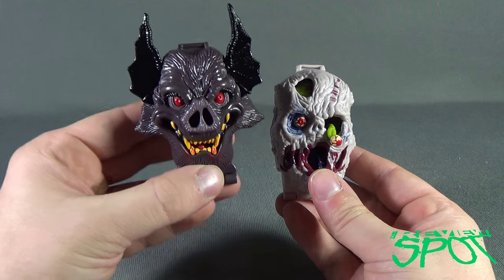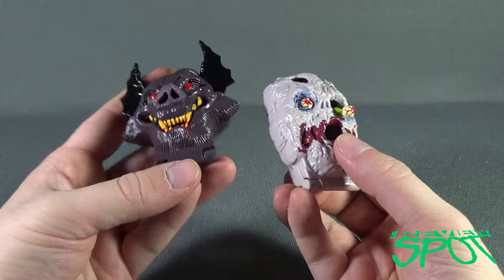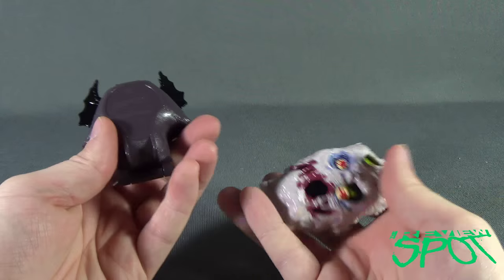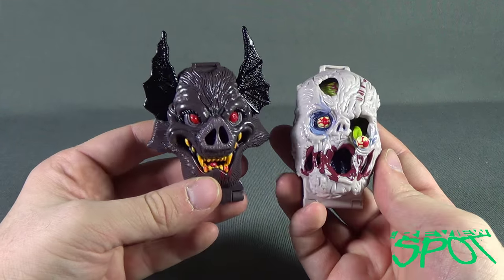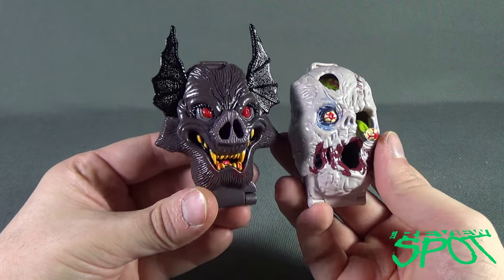Easily not one of my favorites from the horror heads. Even color-wise, Nightwing just blows Zomboid out of the water. But still, they're fun little collectible play sets. I like that they're small and convenient to take around — you could put them in your pocket. Billy could take them to Nana's house and scare the crap out of her.